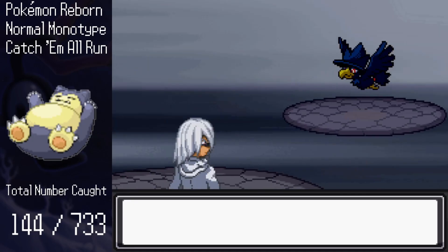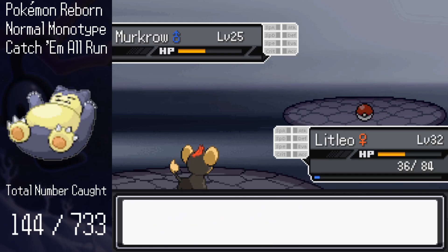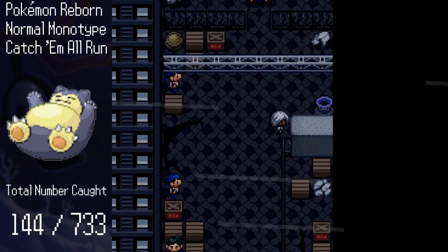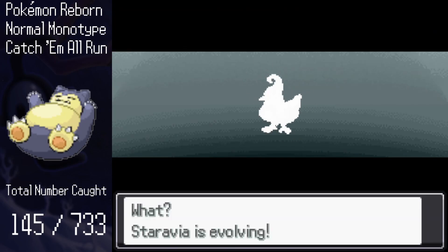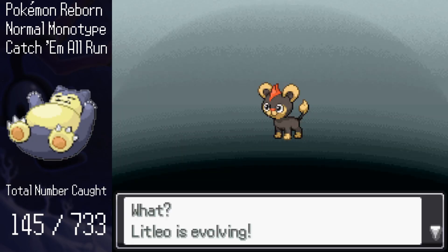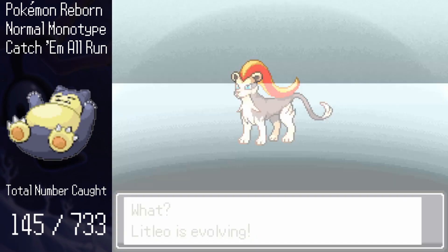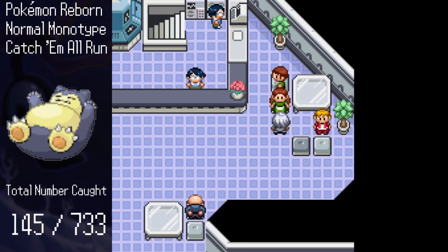On a windy night, I enter the Lapis Alleyway to hang out with my gang, and I find Murkrow. I'm able to catch it, bringing the total to 145. Since this gym is notably tough, I had to do a bit of grinding before it. In the process, Staravia evolved into Staraptor and Litleo evolved into Pyroar, bringing the total to 147. This brings us to about 20% of all the available Pokemon in Reborn, so we're making some good progress.